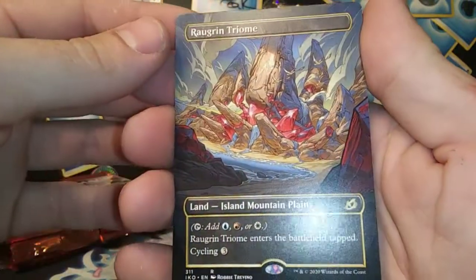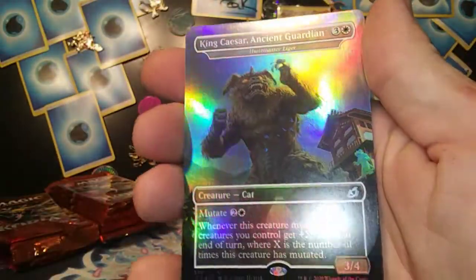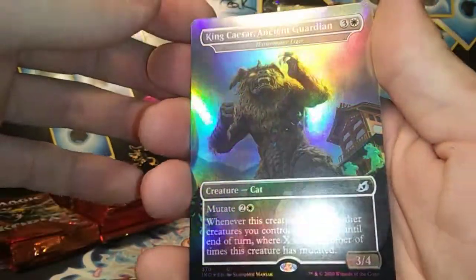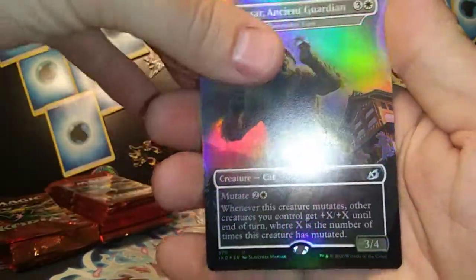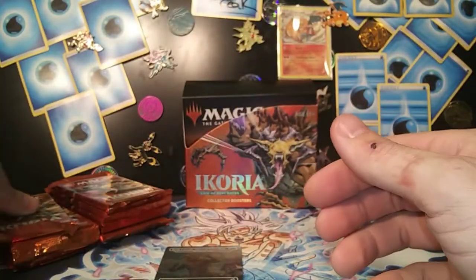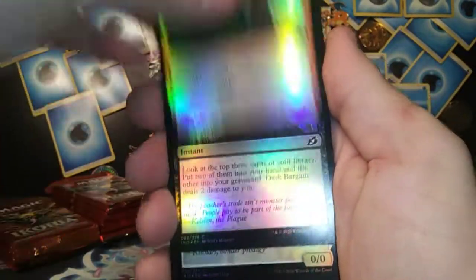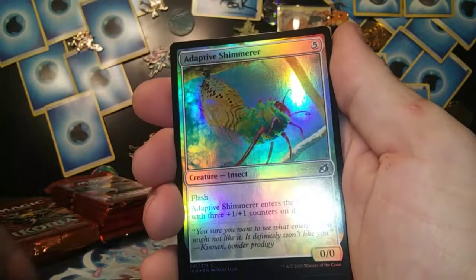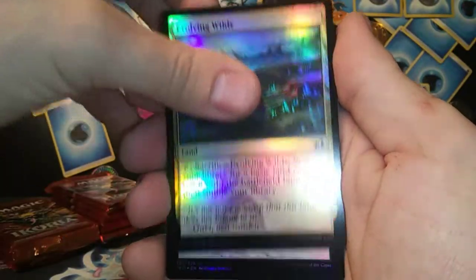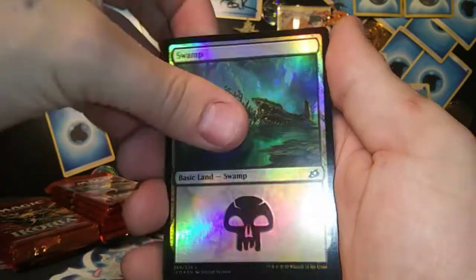Yadaru Wandering Monster, Inspired Ultimatum — oh foil extended, very nice! Migratory Great Horn, Insatiable Hemophage — very nice. Got a Roguering Triumph, and those full art lands look so spicy. King Caesar Ancient Guardian — this is the Godzilla spot. Majestic Oricorn foil — sweetness! Once we get a Zilla card, you'll definitely know it.